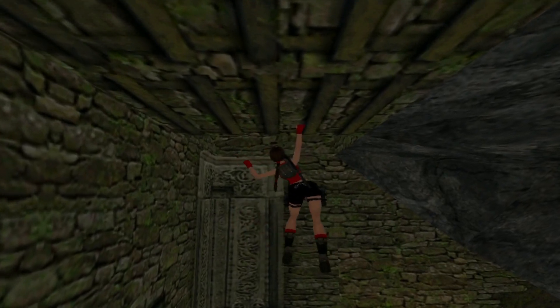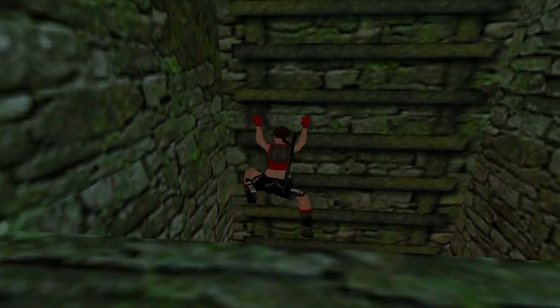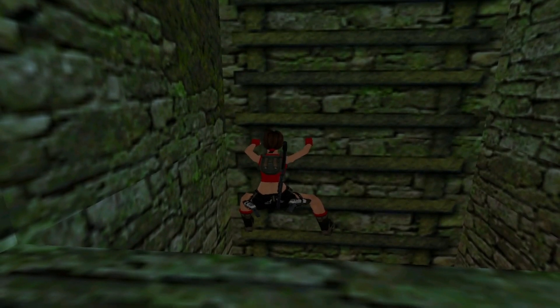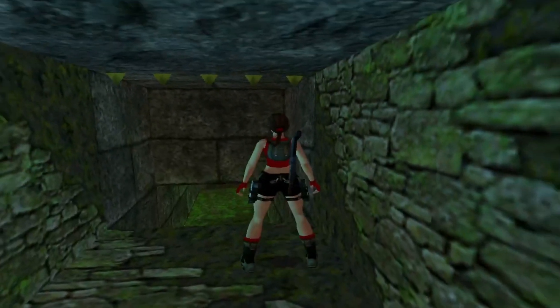Make your way along the monkey bars and then just down to come up. We can see the ledge right in front of the screen there, so you can just hop back. There we go.